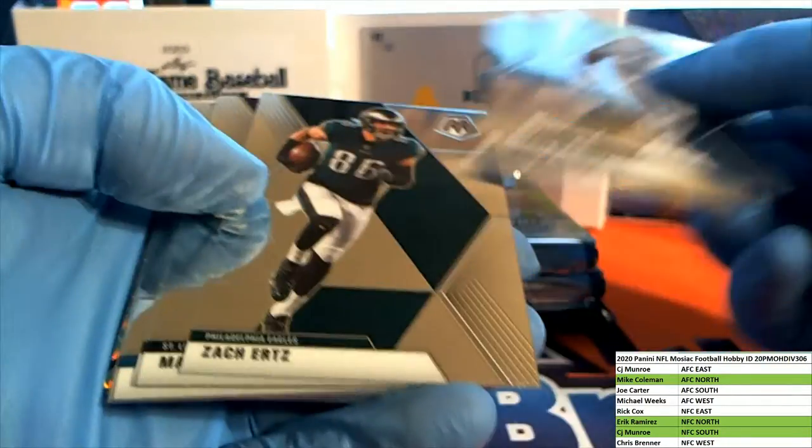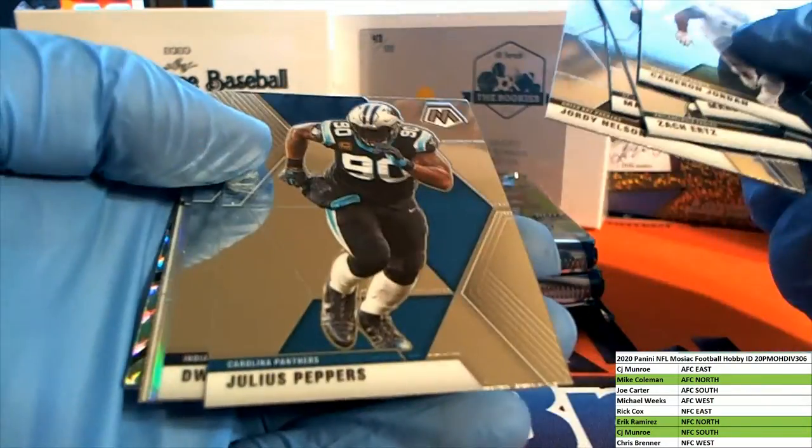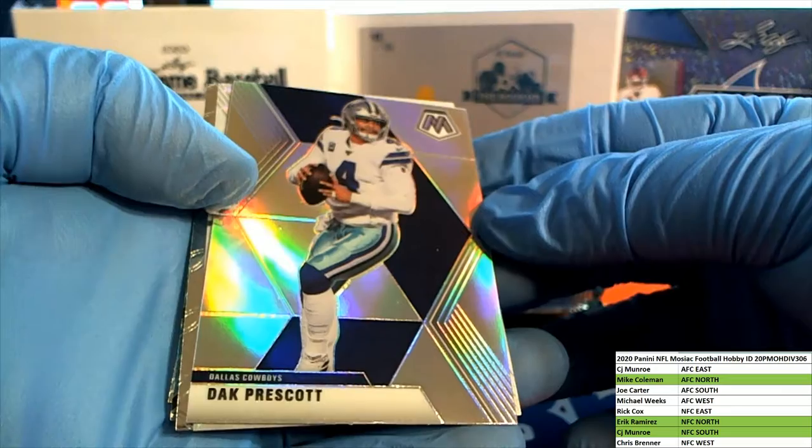Cameron Jordan. Falk Nelson. Oh here we go, got a nice Decker silver. All right, there you go Rick. NFC East - Dak Silber, very nice.